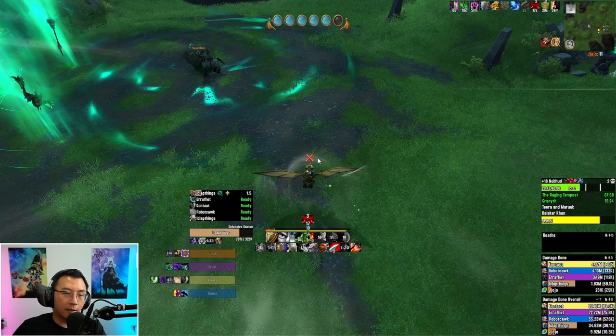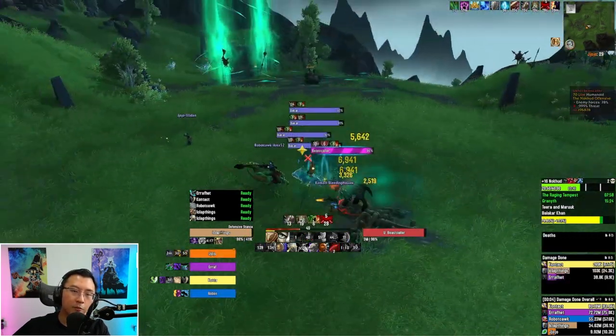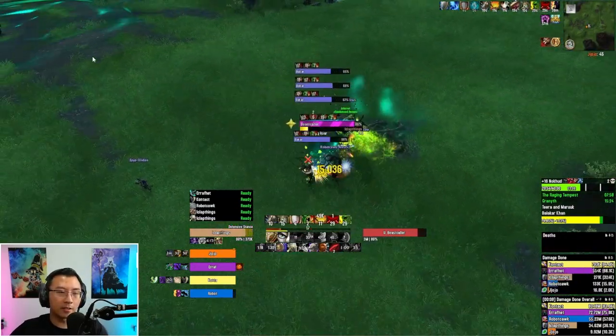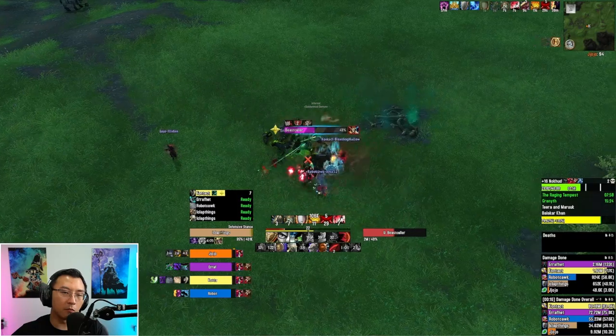I'm flying to proc the RP. If you look at the timer — currently 20:43 — if I get a Bloodlust here, it means I get Bloodlust for the final boss. So I'm trying to proc the RP. The moment you touch the circumference, the RP starts and you see the NPCs start running down. We save a bit of time by not waiting around for the RP.